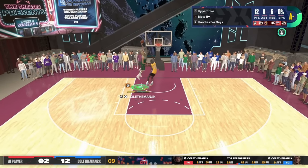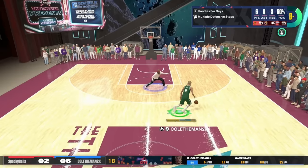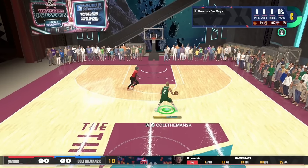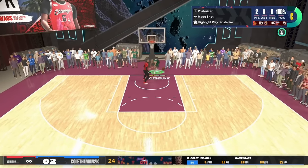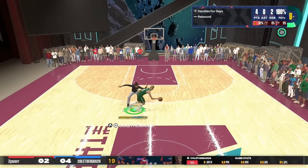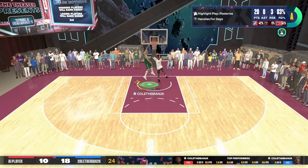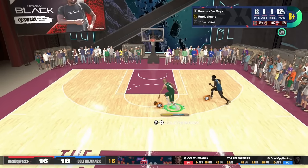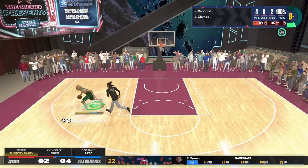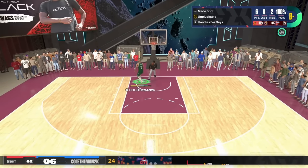You get a 94 driving dunk that unlocks contact dunks. Hall of fame bunny is actually insane — it creates a lot of space in the paint, gives you a lot of layup and dunk animations, and the green window is huge. With the 94 driving dunk these animations are so explosive — I literally take off like it's NBA 2K23. With this 6'9 build and 94 driving dunk, it's literally impossible to stop me while I'm midair. You don't even have to do skill dunks — you can hold square and get insane contact dunks. This build cannot be stopped when it comes to finishing.